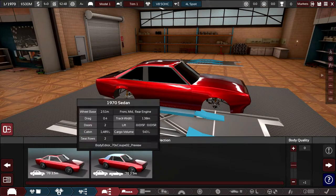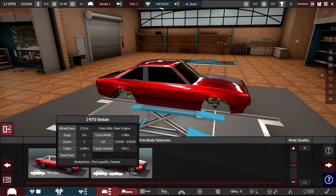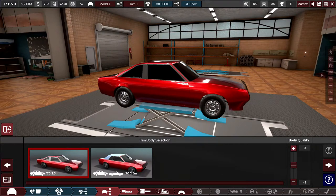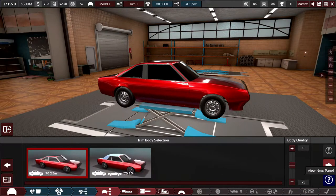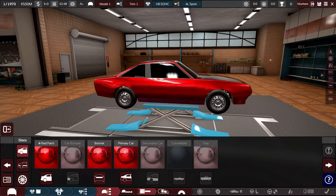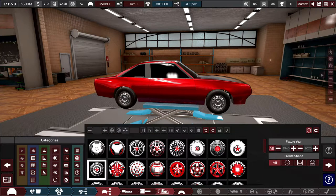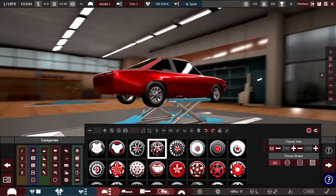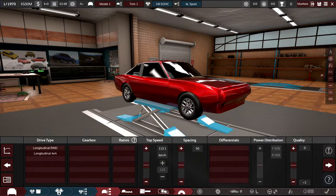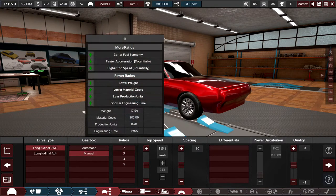I'll go for the coupe body design. I'm not going to design the body itself — partly to keep the video shorter and partly because I'm not very good at it. We'll put some wheels on, keep the red color, and set it up as rear-wheel drive. Definitely manual, and I think we'll do a five-speed.